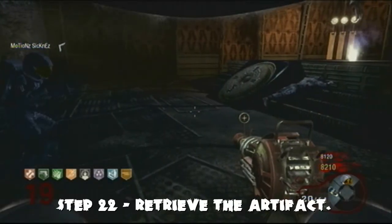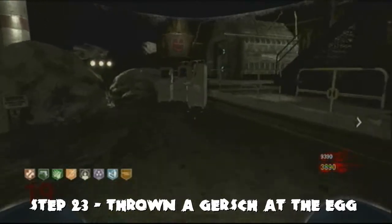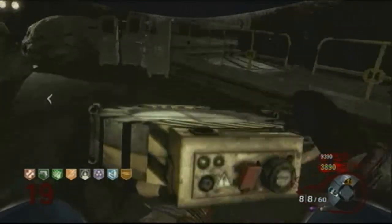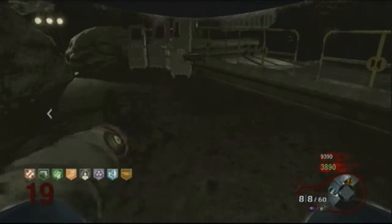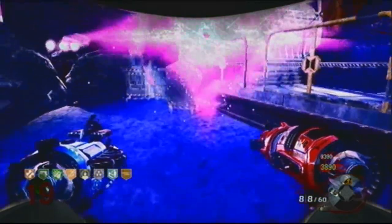Dr. Maxis wants you to retrieve the artifact. Head down to the pyramid and throw a QED at the egg, which is now slightly lopsided in the circle. For the last step, go back to the computers — the egg will be on the ground. Throw a Gersh at it to initiate the final sequence.